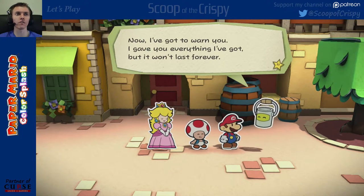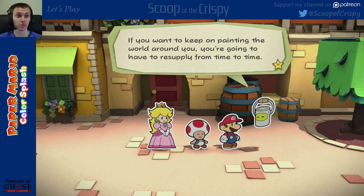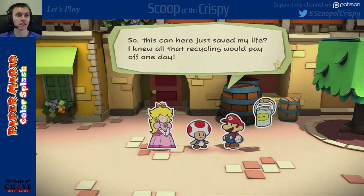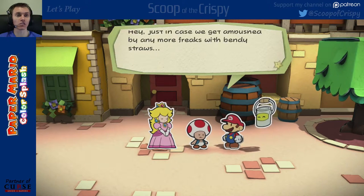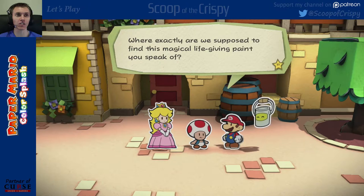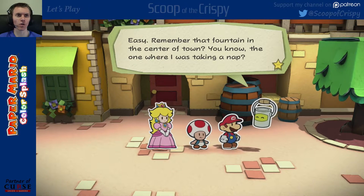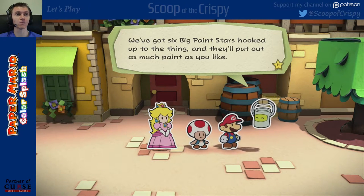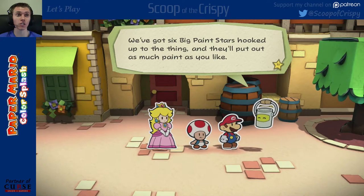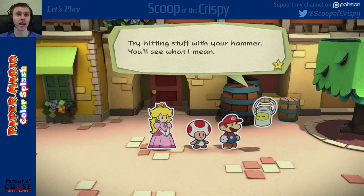Now I've got to warn you — I gave you everything I've got, but it won't last forever. If you want to keep on painting the world around you, you're going to need to resupply from time to time. So this can here just saved my life? I knew all that recycling would pay off one day. Just in case we get ambushed by any more freaks with bendy straws, where exactly are we supposed to find this magical, life-giving paint? Easy — remember that fountain in the center of town, the one where I was taking a nap? It's the prime source of paint for all of Prism Island. We've got six big paint stars hooked up to that thing, and they'll put out as much paint as you like. Paint pretty much flies out of everything around here — try hitting stuff with your hammer.